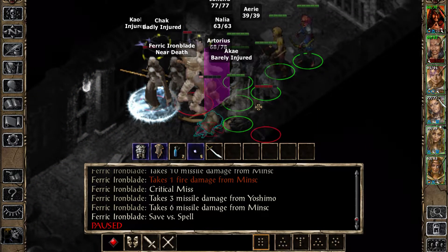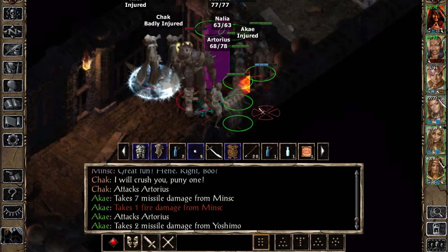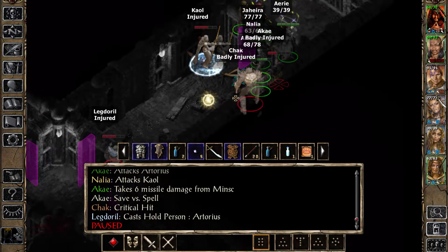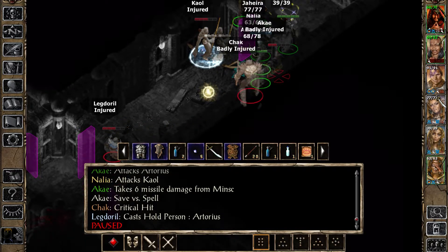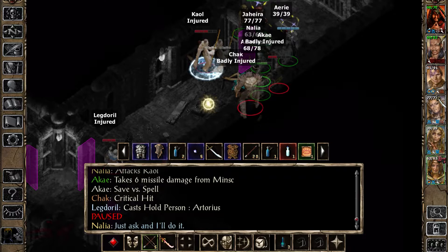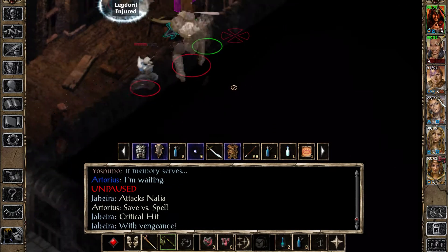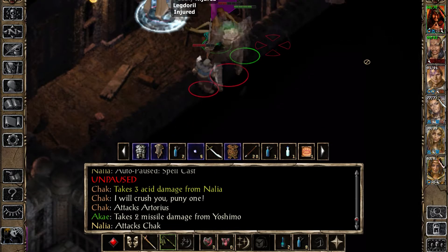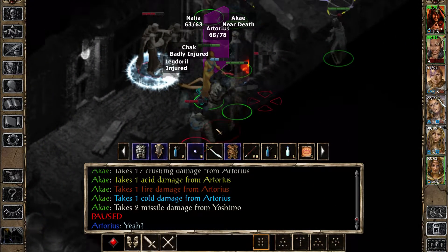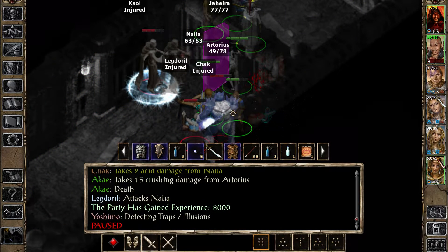They're invisible so I can't really use the magic missile. Hey, don't you dare. He's badly injured - who else? Oof. Oh, that's good. Do we have just you and Minsk, or just you and Yoshimo? Good, we got him.